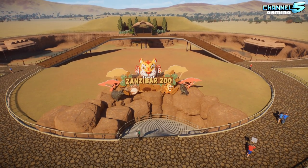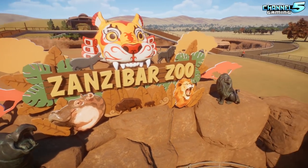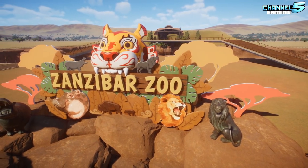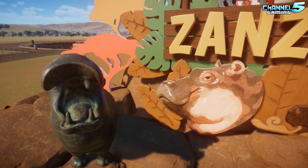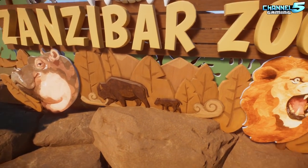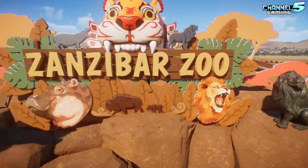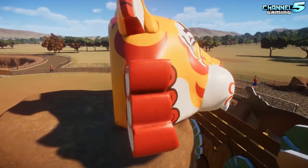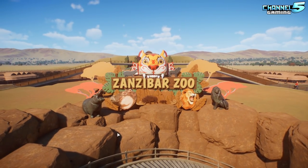Alrighty, so here we are in-game everybody. Zanzibar Zoo. There's a look at our park sign — I didn't put a whole lot of time into it but I like the simplicity and the way it turned out. Our main focus for this park is the hippopotamus and the lions, so obviously we want those up front and center. I'm not sure if we're going to end up having buffalo, but I like the way they look in there. The Indian style tiger centerpiece is biting the sign — quite like the way that turned out.